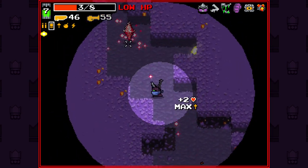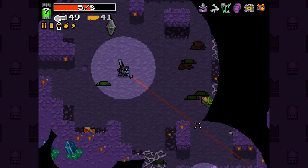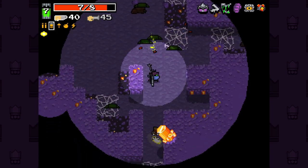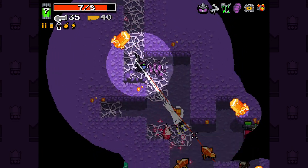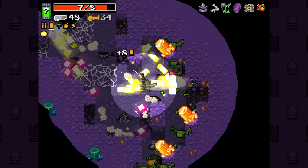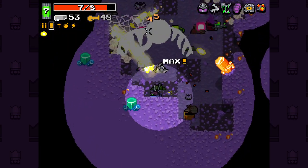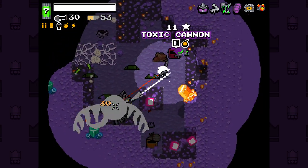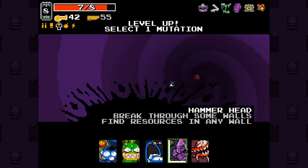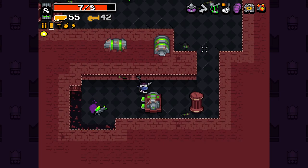I'm going to die here, aren't I? We're getting health, we're getting health. I have a few things here that fire big bursts of shots that aren't very ammo efficient. This thing is going to be our boss killer, for sure. I think I'm going to go for more chests, honestly. I want more choice of shotguns.